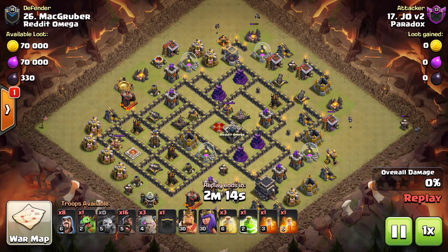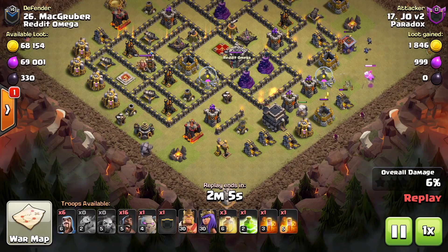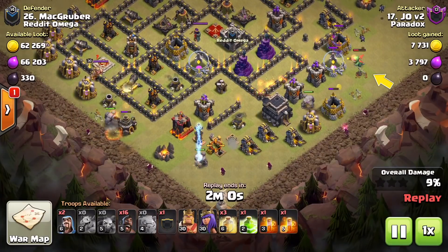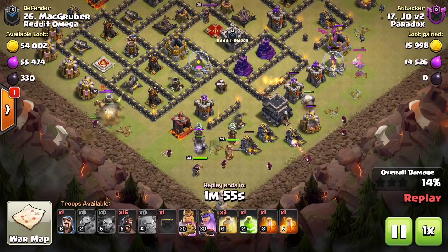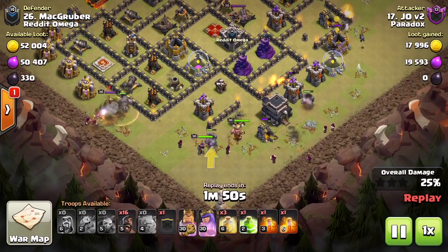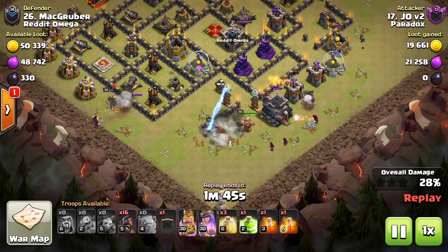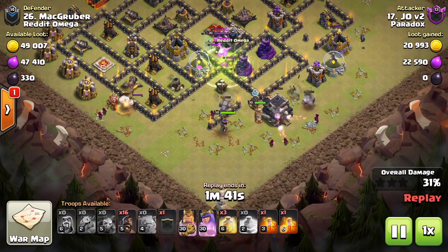We're going to start out with some minions picking off structures outside of air defense and archer tower coverage. We're using three golems again to set a very wide funnel, with a baby dragon to tank for the golem — pulling fire from the archer tower. We're going directly in on a tesla farm location, with the golem tanking in the center for the queen, barbarian king, and wizards, allowing the wizards to clear on both sides of the town hall and setting a channel for the jump spell.